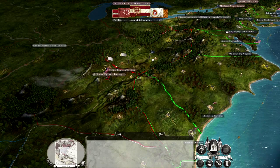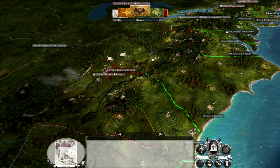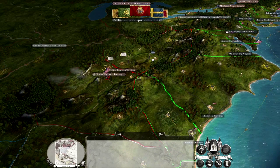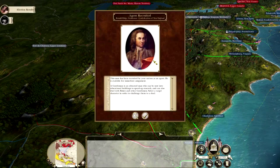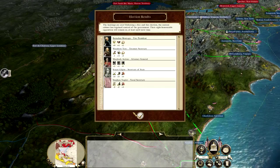The Ottomans sometimes take a little while — like the first three turns they took about 30 seconds, but now I'm just blasting through their turns. We'll take out the Cherokee nations, which should now be a little bit easier.